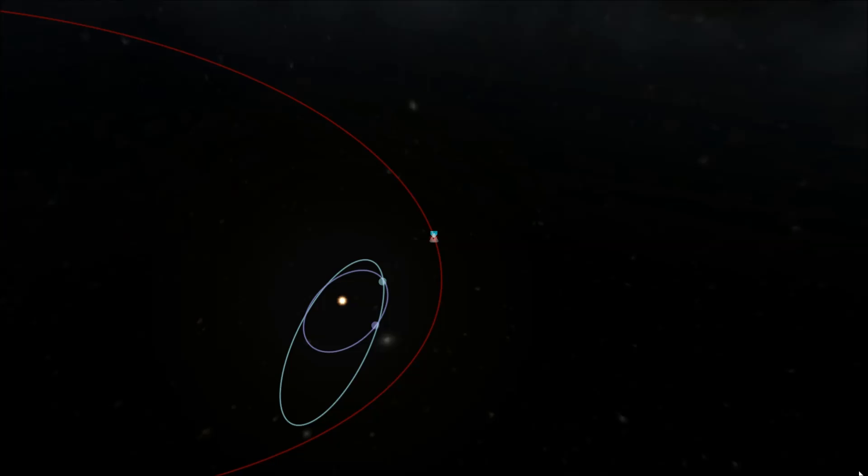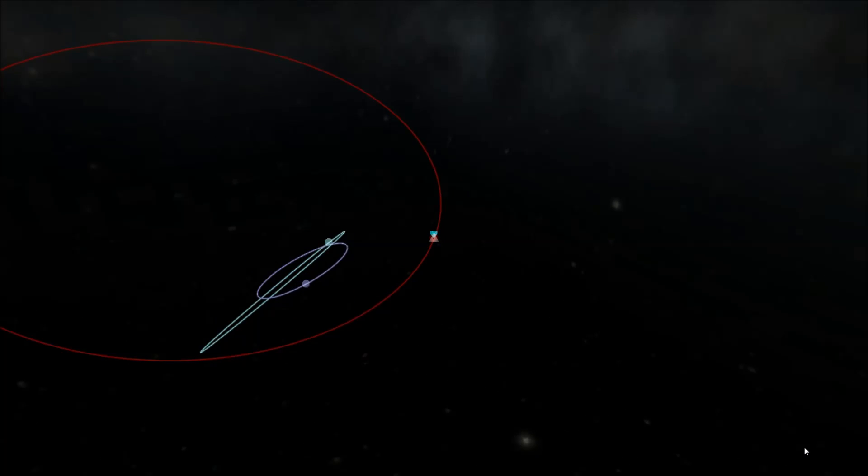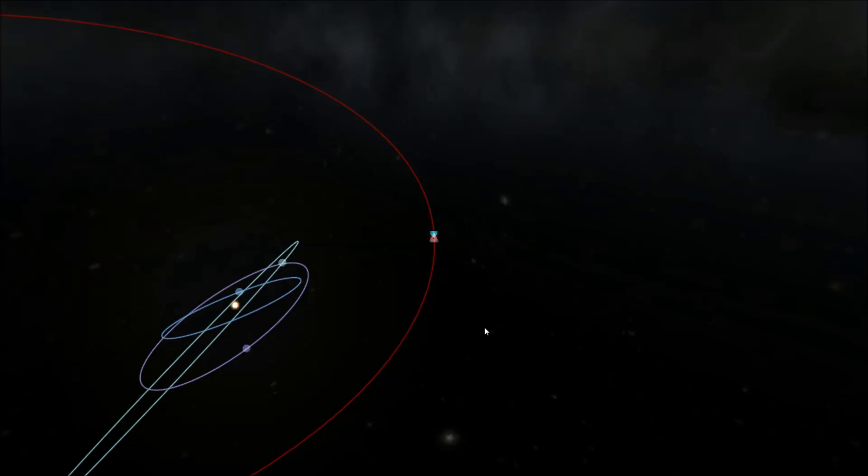Hello and welcome back to SRB Gaming. Do you recognize that orbit on the screen? If you do, you know that's gotta be Sedna, a possible dwarf planet in the detached region of the solar system. It has the farthest aphelion of any known dwarf planet. It's not recognized yet, but it is most likely one. I was able to add it to a real solar system, and I sent a mission there, so let's get started.